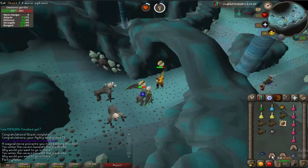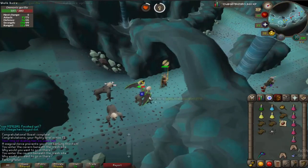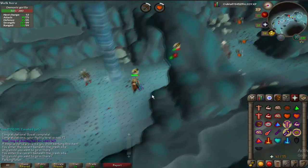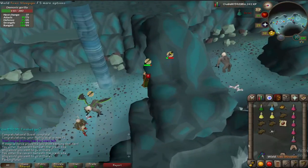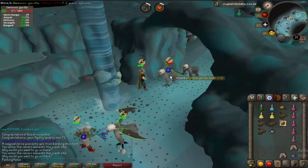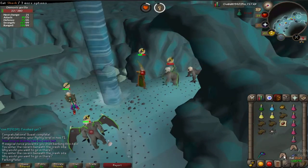If you guys were wanting to kill the gorillas, they are very easy to kill and really good money — they drop like two uc at a time, rune plate legs like almost every single drop, and they don't take too long to kill at all. So if you guys are going to kill them, best of luck.